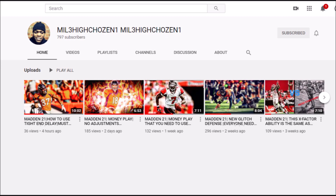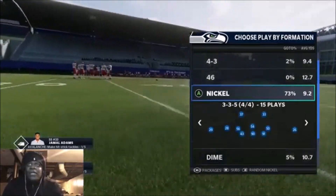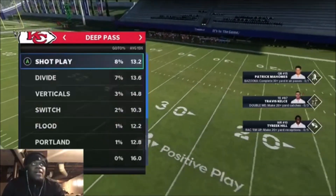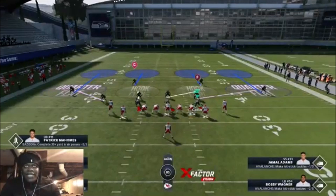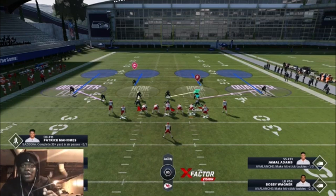This is something you need to implement into your defense right now. It doesn't matter what defense you come out in because this is universal. Come out in a 3-3-5 wide and cover four. Disguising your defense is basically giving them a look to make them think one thing, but you're doing the opposite. If I show heavy pressure, I'm doing the opposite by dropping everybody in coverage. Or if I'm showing a soft coverage, then I'm blitzing everybody.